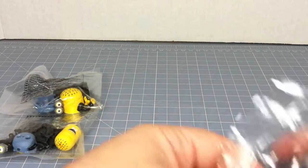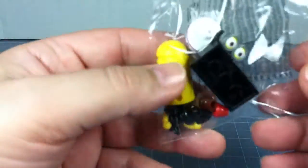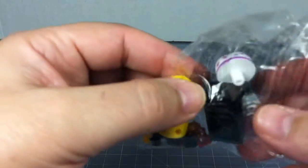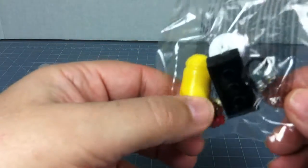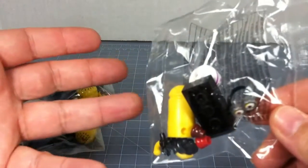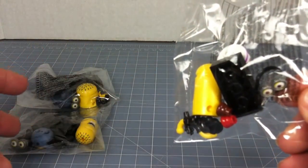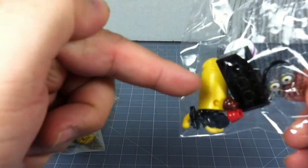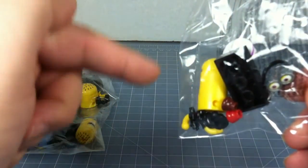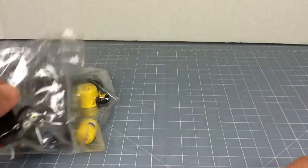The next common is the tall minion and he comes with this little beach get-up right here. Now remember that you can pop and swap these figures, so if you happen to get two of the tall ones and two of the short skinnies, you could switch one for the other. This way you'd have a tall regular Gru minion and then you could have a short one with the beach wear.